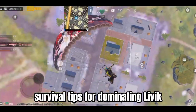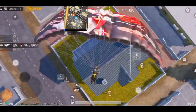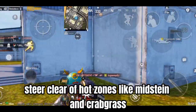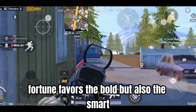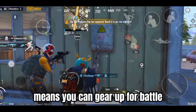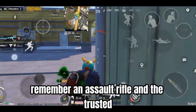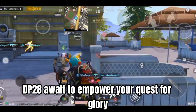Survival Tip 1: Choose Your Battles Wisely. Seeking the coveted chicken dinner? Then steer clear of hot zones like Midstein and Crabgrass. Fortune favors the bold, but also the smart. Livik's generous loot distribution means you can gear up for battle even in the most remote compounds. An assault rifle and the trusty DP-28 await to empower your quest for glory.